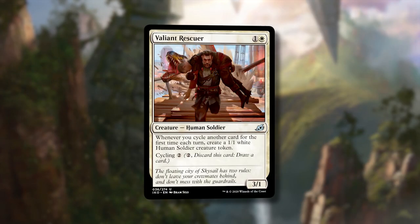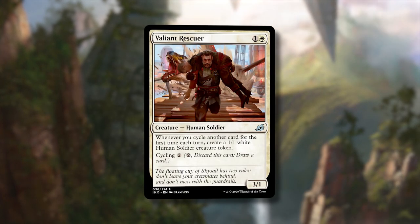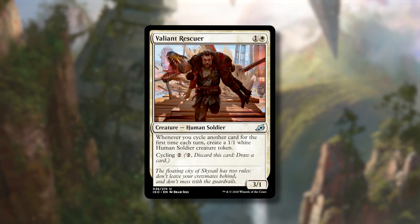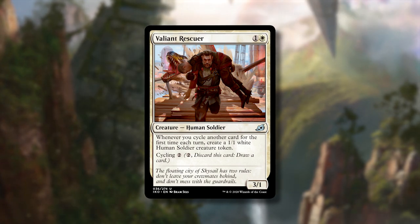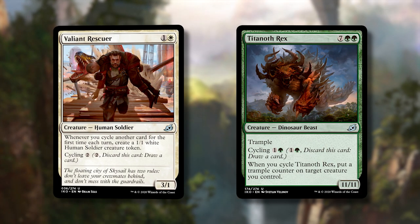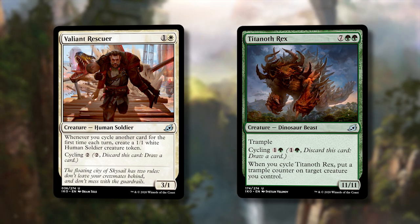There is one returning mechanic in this set that we didn't cover in the new mechanics video because it's not new — it's cycling. It's an activated ability on a card which allows you to pay a certain amount, discard that card, and draw a card, so it allows you to not cast it and use its regular text. There are also cycling cards that have a trigger: when you cycle this, do this — so you get an effect sometimes. Cycling is great for decks that want to draw more than one card a turn, and anything that has cycling is a little bit better than it looks.